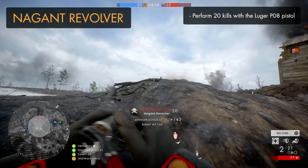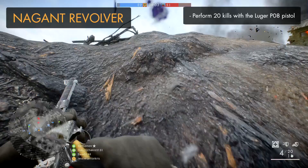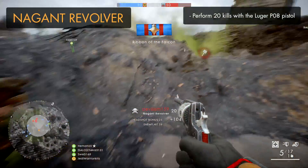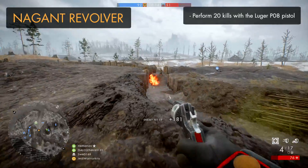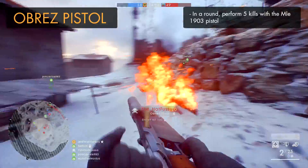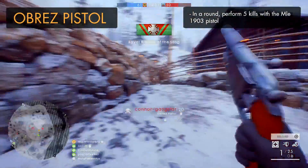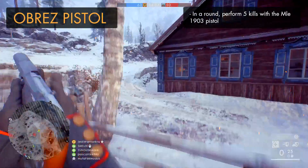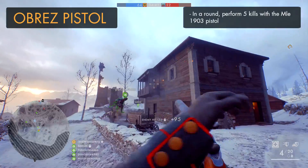There are also a couple of secondary weapons to unlock. The Nagant Revolver can be unlocked by getting 20 kills with the P08 Luger pistol — just run around with the P08 or use it to follow up from a sniper shot. Similarly, to unlock the Obrez pistol you'll just have to kill 5 players in a round with the Frommer Stop M1912. Hop into a bigger game with a longer run time, or use the pistol as a finishing-off tool to count towards the task.